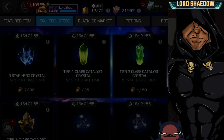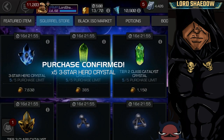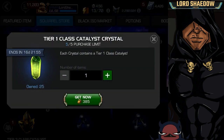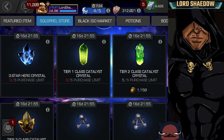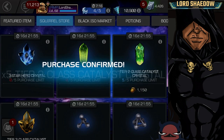This will also give you a chance to see what's in the squirrel store if you haven't seen it already. You can get five of these three-star crystals — I'll probably open those up during a combat event to get the ten percent bonus. These tier one class catalyst crystals — you can see I have 25 of them. T2 class catalyst crystals — again I've got 25.